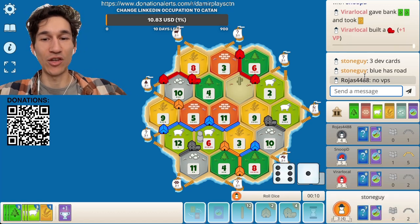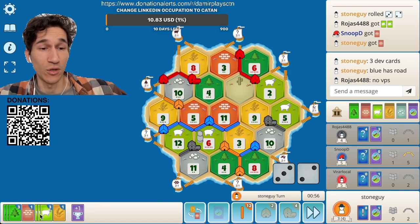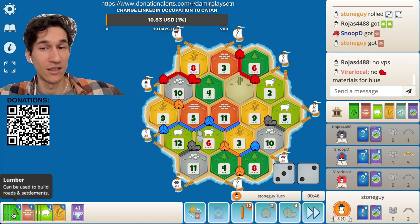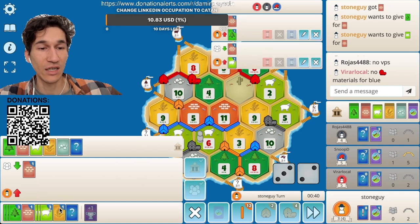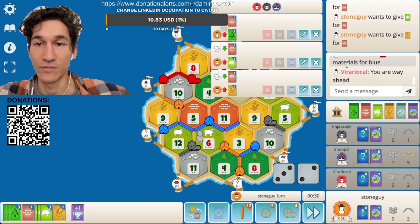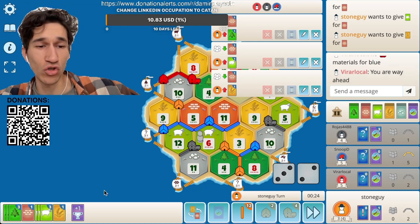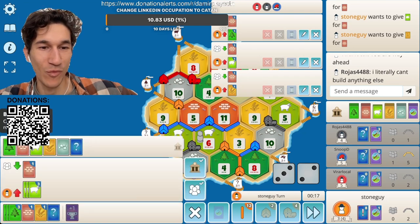Black — I'm believing you with all my heart. What do we do? We can build a road, we can build two roads — let's just do that. Nobody wants to give me brick I suppose. Black — you thought we are stupid? He's like, oh you should block blue — mm-hmm. Come on man.